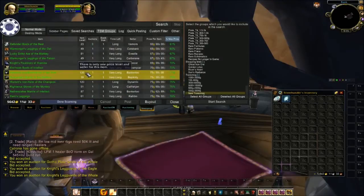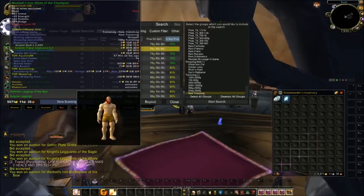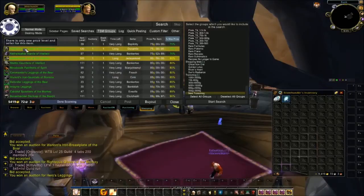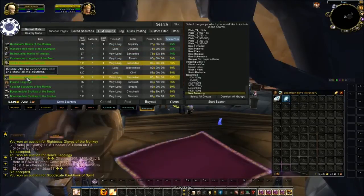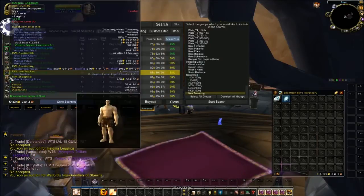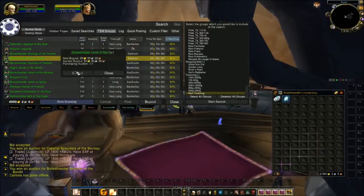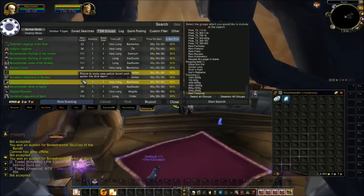Nice leg guards — I can hear my TSM add-on updating in the background. Righteous Gloves. Hero's Leggings — I believe the most rare piece of the Heroes set is the legs. Buying some of the more expensive pieces now. In the future I may skip those, but I want to get at least one of each piece available. So far my technique has been working out — the gold is climbing.